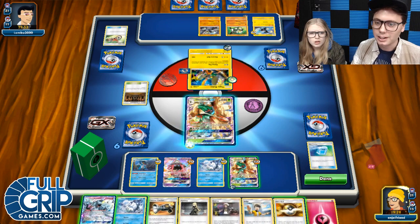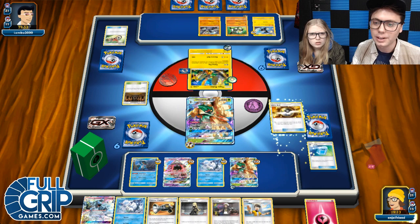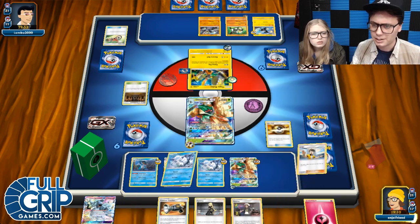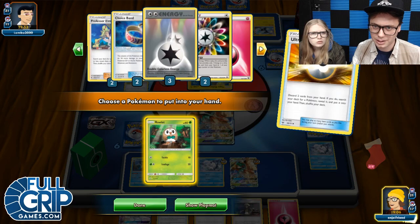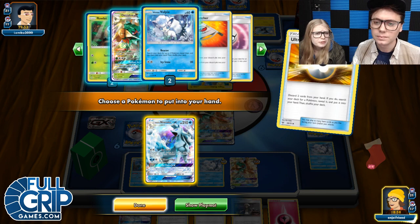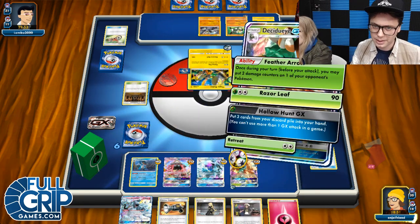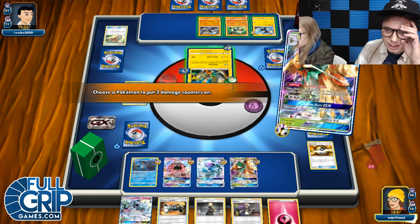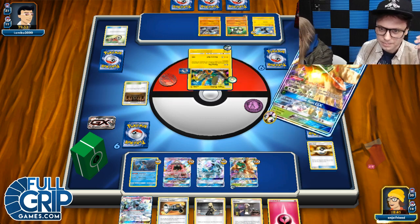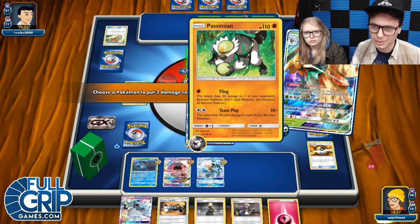So we're going to go Acerola into this Decidueye, and then we're going to Max Potion it and Super Boost! Cruising, chilling. I feel like another Rowlet — aren't you down all your Rare Candies? I play four. I think I get another Rowlet and then evolve this one into the other. I'm going to get rid of Judge and Vulpix. Get the other Ninetales on — just in case they go in with Flying Flip and it gets knocked out. With another Flying Flip — I think I like this. So we'll do that to just kind of save that.